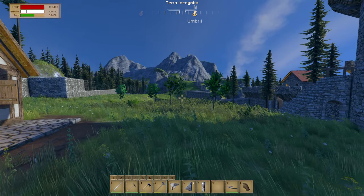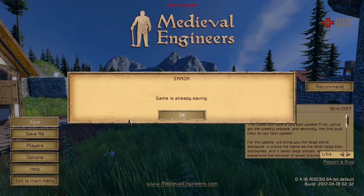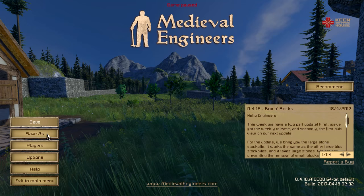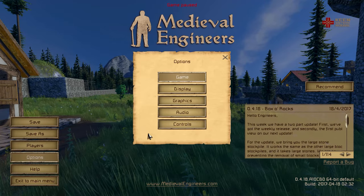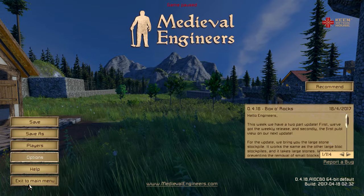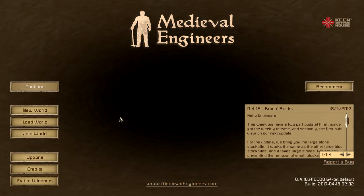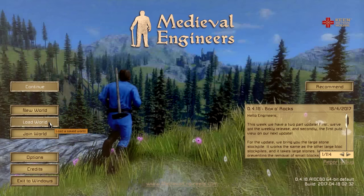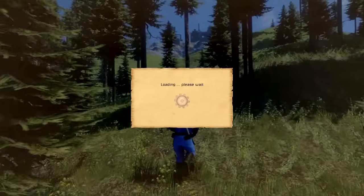Somebody else had a question too — what mods do I have on the game? Let's take a look at that real quick and I'll show you what I've got on here. I've got to back out and show you the mods I'm playing with on the game right now. So we do load world, edit settings, and down here you've got your mods.